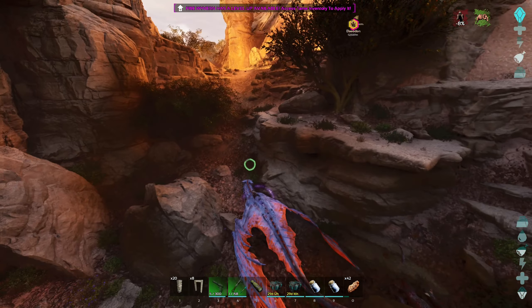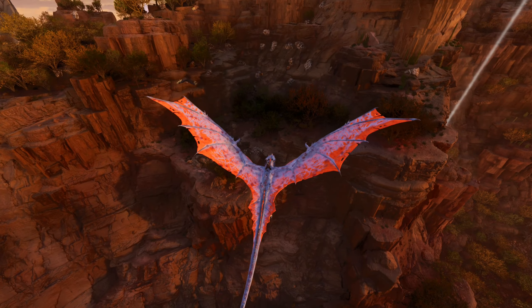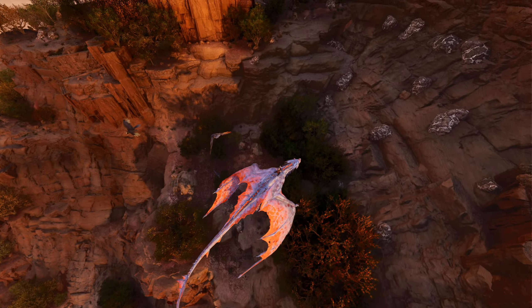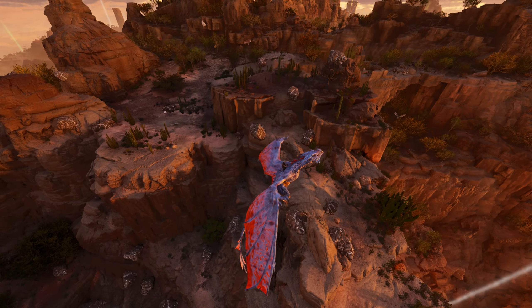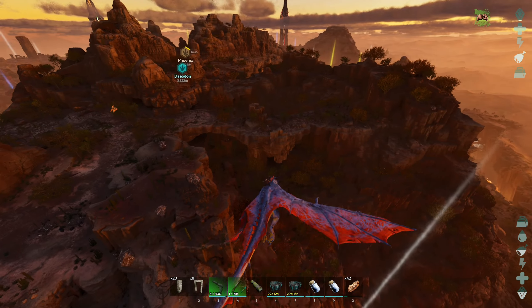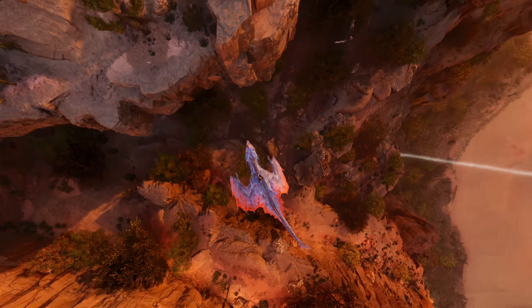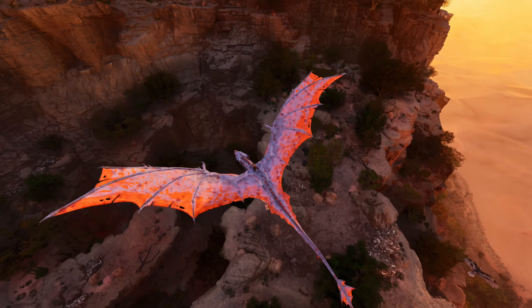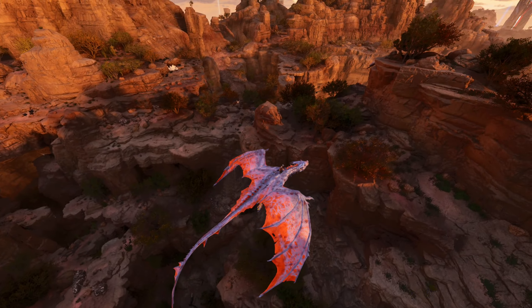I just found the best metal spawn on the map, 100%! Look at all this — a lot of it's actually on the cliff face itself, which is not a one-man job, but wow, there's so much metal here. Look at all that, it's literally everywhere! Scorched Earth is actually really good for metal now. This whole area is unbelievable — it's never been that good before. I'm gobsmacked at it. I just didn't expect it — that's an immense amount of metal.